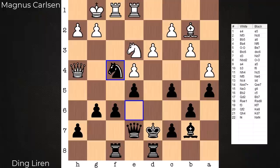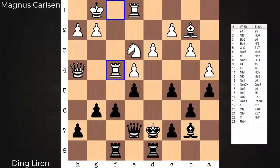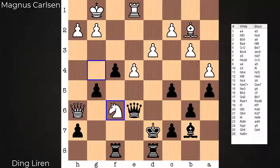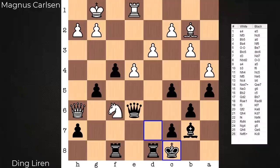White feels compelled to give up material to open the position and gain access to the weakest point in Black's camp, F6. F4 is played. Knight takes F4. The computer at this stage suggests best play is G3 followed by doubling the Rooks — not easy to follow up in that way. Carlsen feels it's best to give up even more material — give up the exchange and go after F6. From here, G5. Queen H6, maintaining pressure on F6. Queen E6. Knight takes F6 check. King to C1. I want to pause — take note of this position. Is there anything that sticks out? We'll revisit this after completing the game.